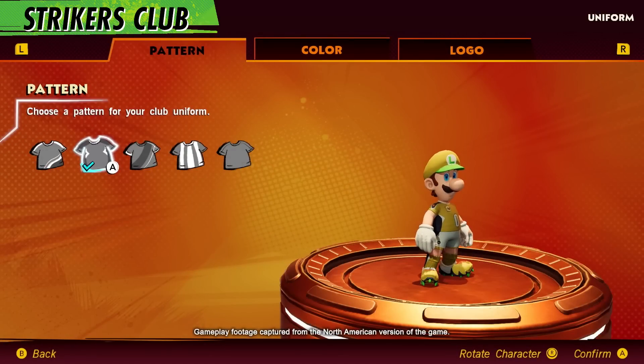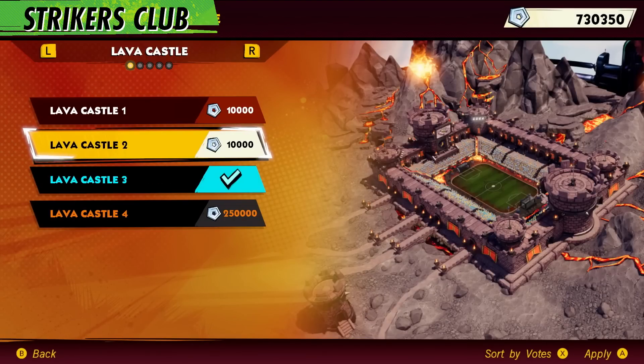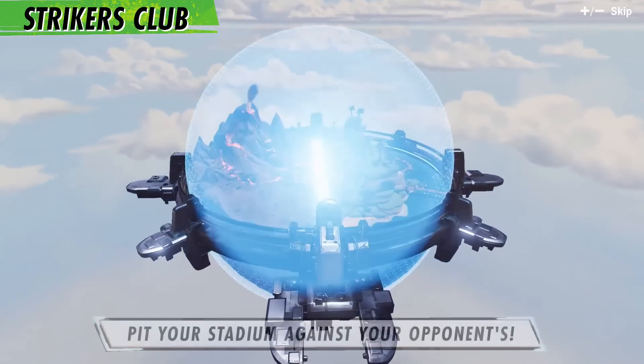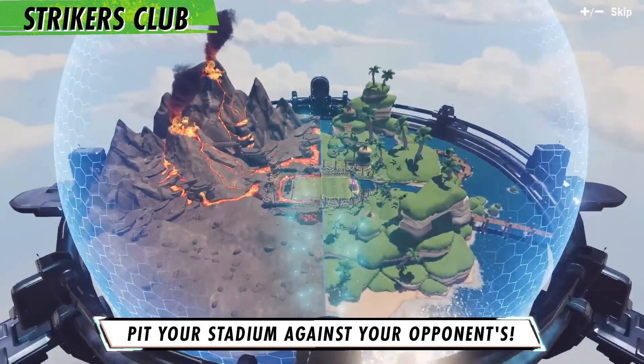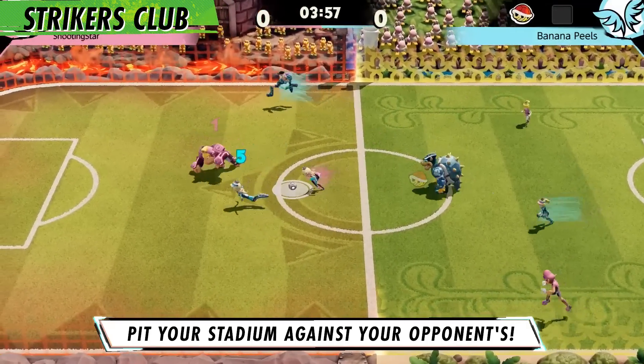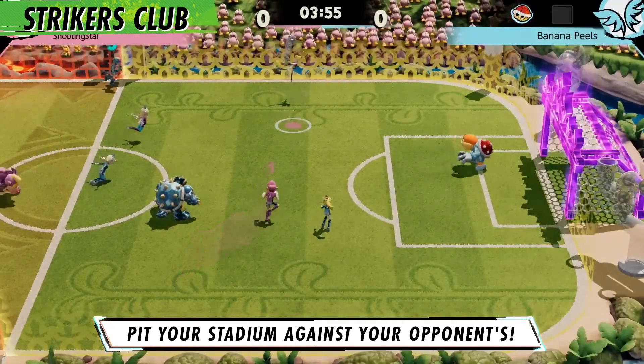Aside from an official-sounding title, club owners also get to manage members and customize kits! As club owner, you can give some flair to your lair by customizing the club stadium with different goals and pitch designs! Two club stadiums will smash together in Strikers Club matches to form a single stadium!